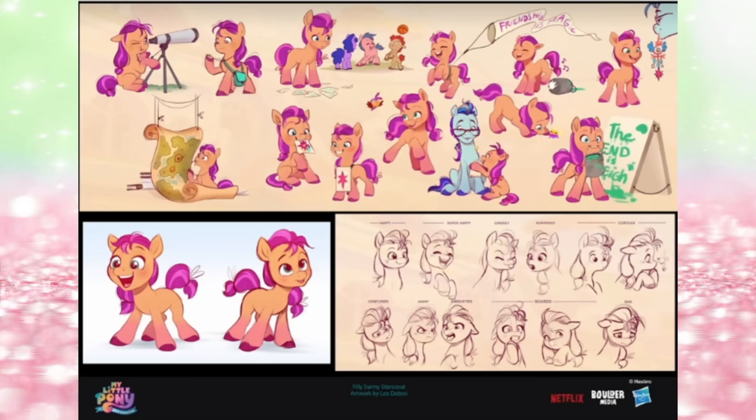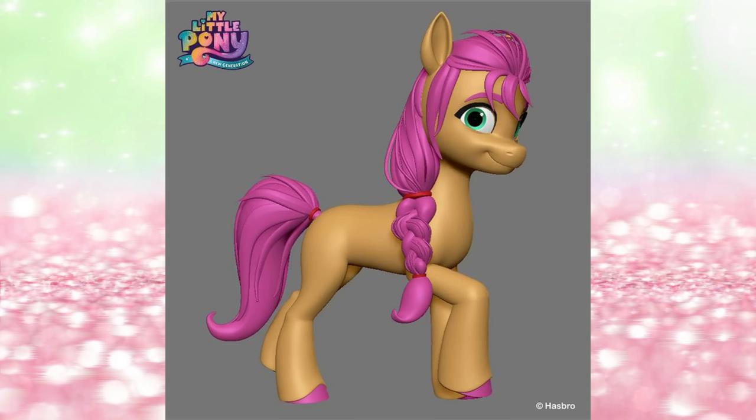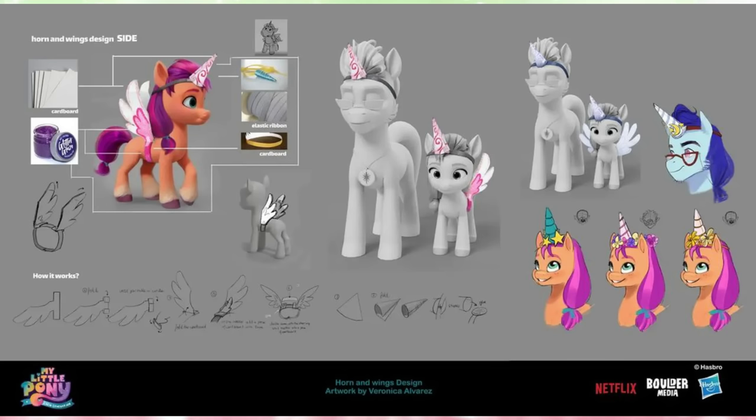Her hair looks super Elsa-like here. Here's kind of the bare-bones 3D model. Some more tests for her and her dad and how the horns work. It even explains what it's made of — it says it's made of glitter glue, cardboard, and elastic ribbon, just to make sure the headband makes sense in how it works.